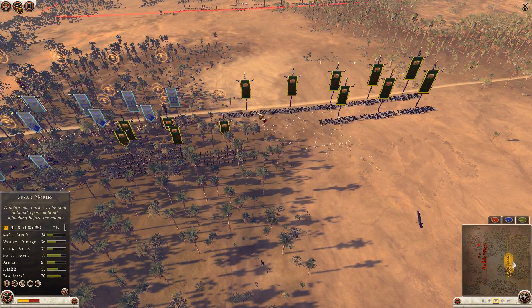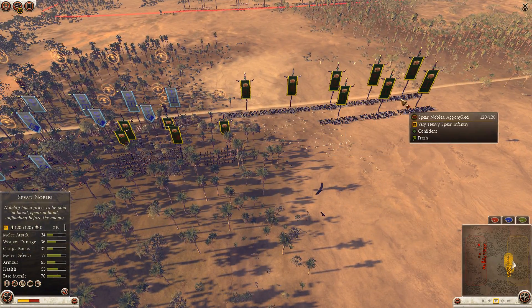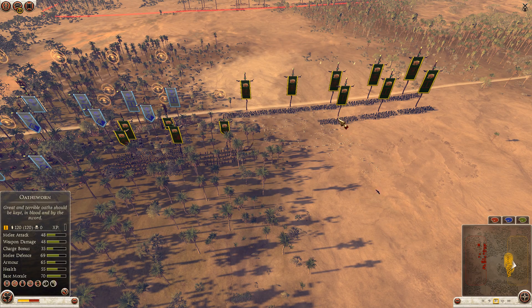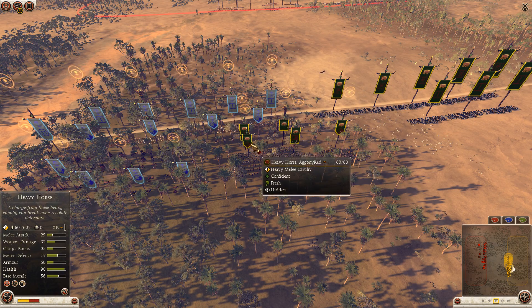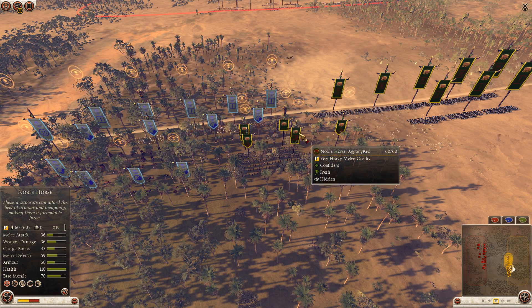Agony red picked Arverni as we can see. There are 5 spear nobles on his front, supported by 3 oth swans, then 2 more oth swans, 2 heavy horses and a noble horse.